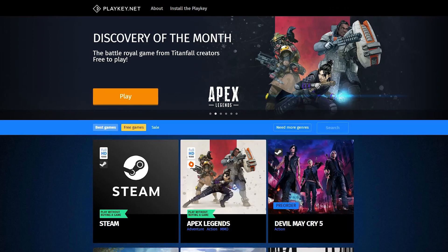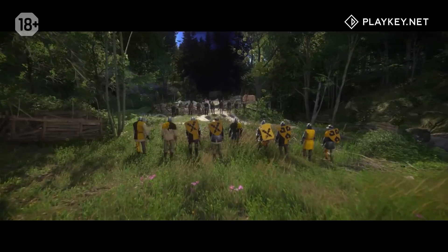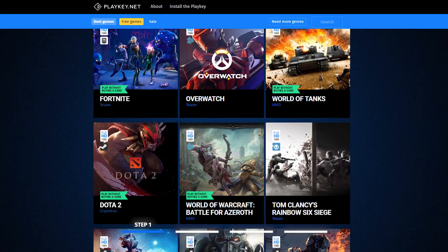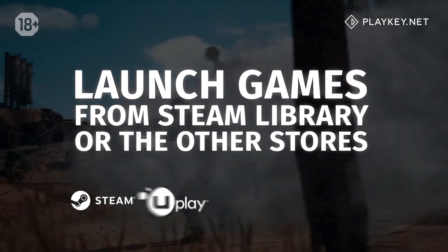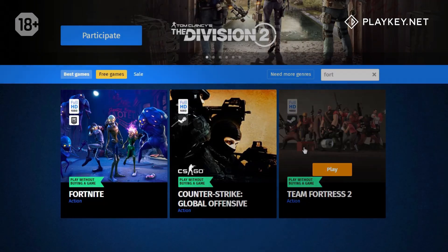Therefore, we have created PlayKey — a cloud platform for comfortable playing on any computers and laptops, even the oldest. First, you decide what to play. The PlayKey catalog has over 250 games, and it is constantly updated. If you purchase the game on Steam, Uplay, or another store, you can play it. If not, you can buy it at the PlayKey store, or choose one of the free ones.